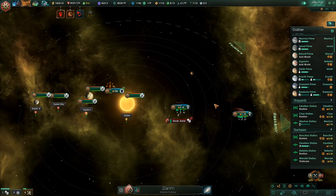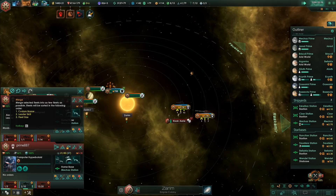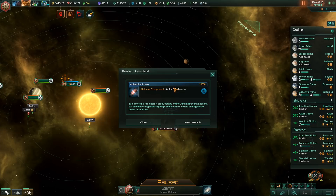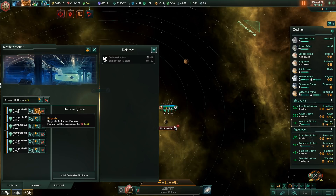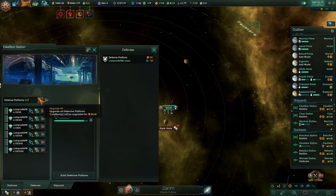Technological acquisition successful and research is done. Not sure what that is - oh yeah, antimatter reactor. That will be quite useful. Energy nexus - yes, we definitely want that one. That's an upgrade from energy grid if I'm not mistaken.